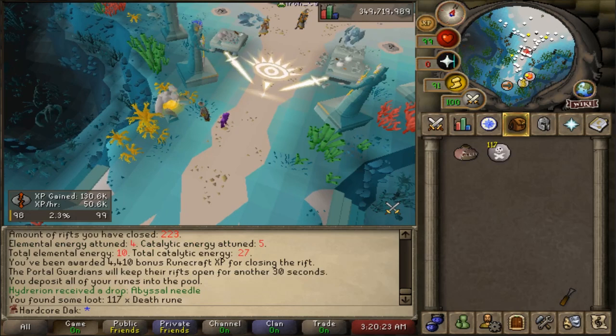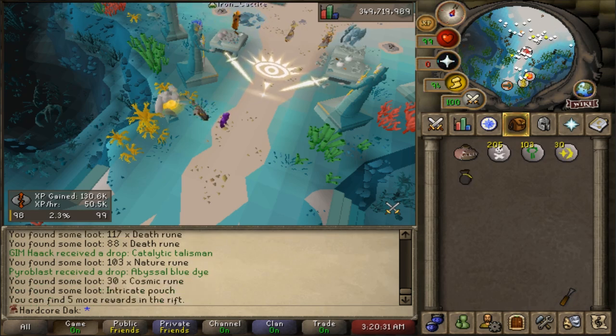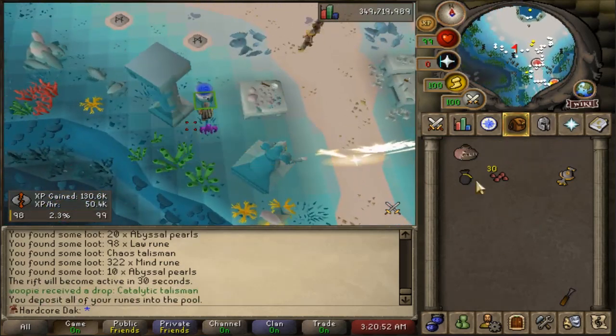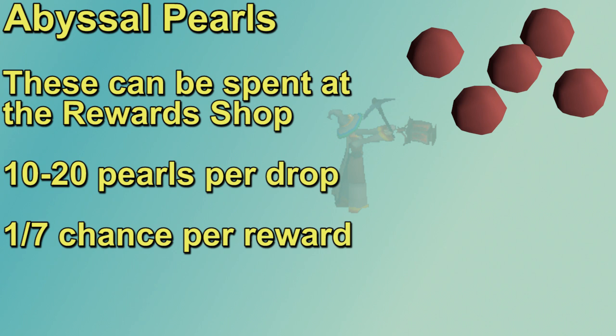For the most part, you'll get runes and occasionally talismans from the rewards guardian. There's a solid chunk of high-level runes like bloods and deaths, so rewards are a nice bonus to your profit. Sometimes you'll pull an intricate pouch, which most often contains solid runes. You can pull unique collection log cosmetic items, the dragon spear or shield left half (nice for iron men), and there's a 1 in 10 chance for a hard clue scroll. Abyssal pearls are also a reward, pulled in chunks of 10 to 20 at a time at a 1 in 7 drop rate — you'll need a lot of them for the outfit.